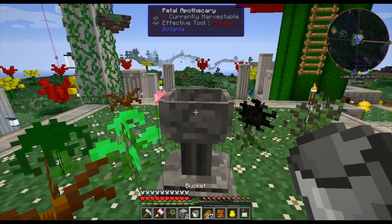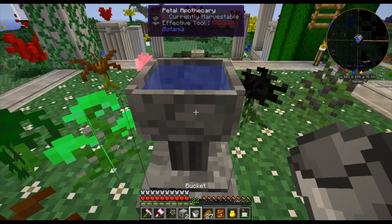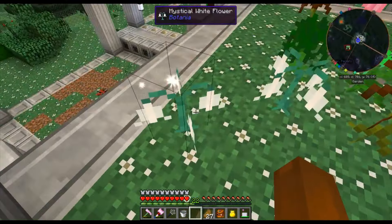Place it in the world, then grab a bucket and add a bucket of water into your Petal Apothecary. Now it's ready to make brand new flowers.